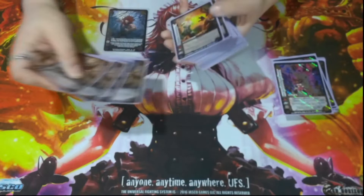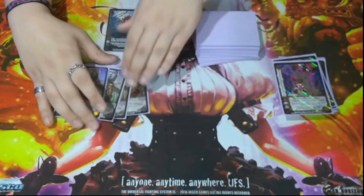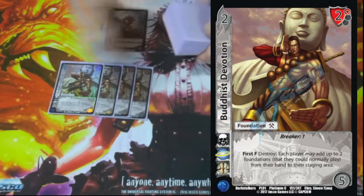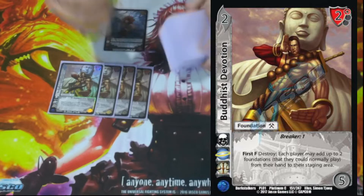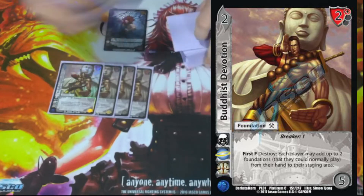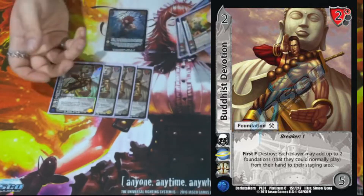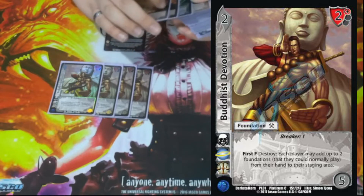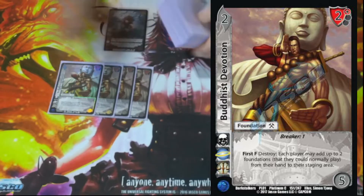Another way we get those cool foundations out is Buddhist Devotion. It is a 2/5 of the 2 high block — Breaker One, First Form: destroy each player may add up to two foundations they could normally play to their staging area. With Shadow Inheritance you have to add it with Seong Style, but with Admissions Fees you can play either. So we have these cool cards in hand and just drop them into our staging area.